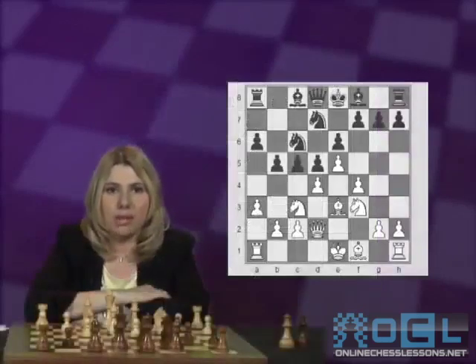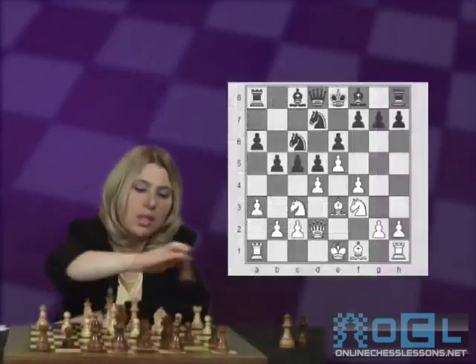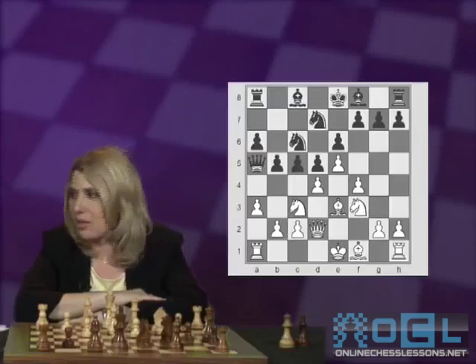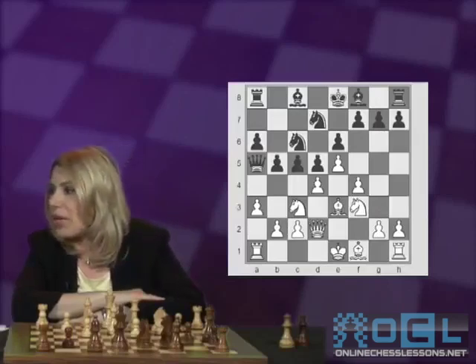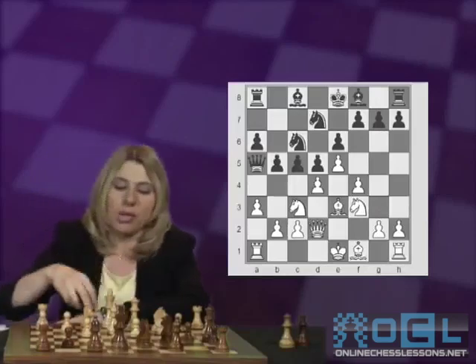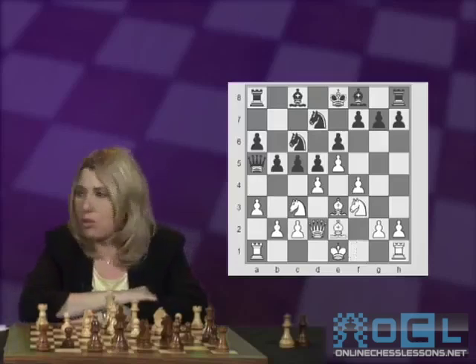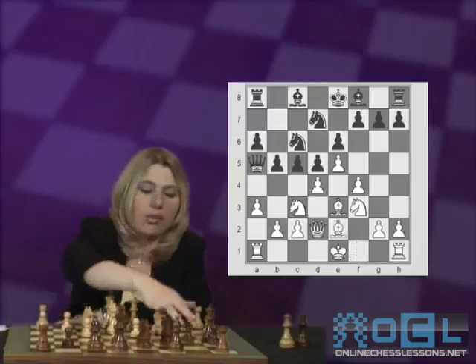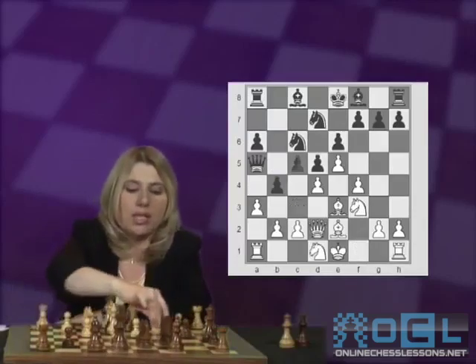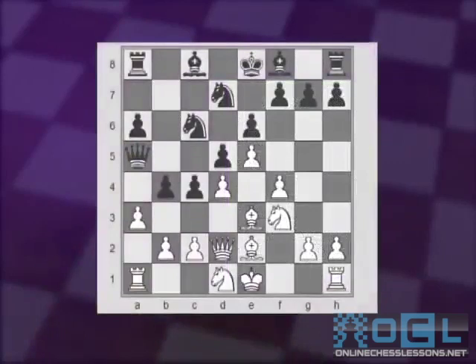Another move frequently played at the highest levels is Qa5, making a pin over the a3 pawn and still having the idea to play b4 next. For example, in one of the many Anand-Ivanchuk games from 2005, Anand played just a simple Be2, when Ivanchuk got a good game after playing b4, forcing the knight to move back, and then playing c4, followed by a3 and c3.